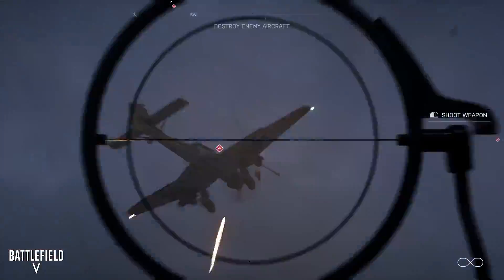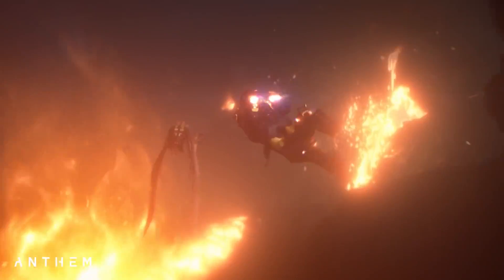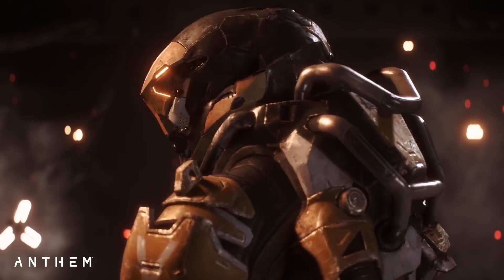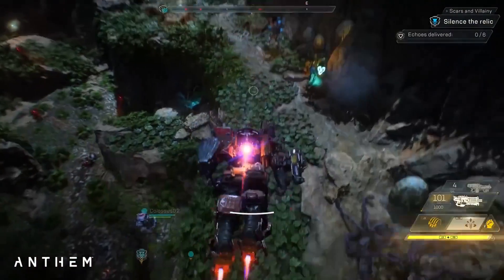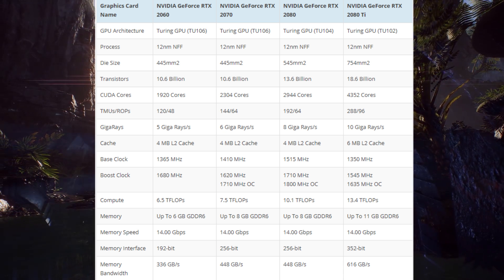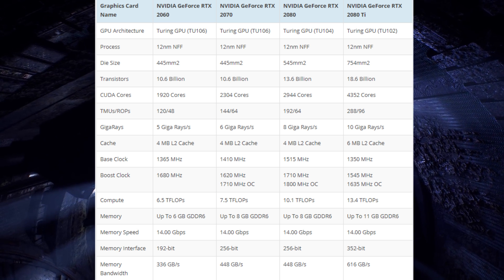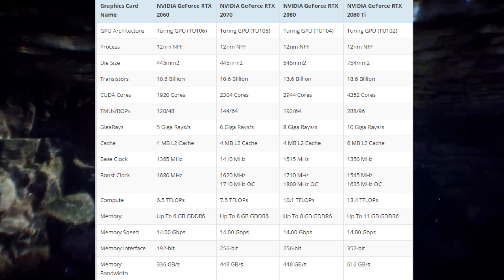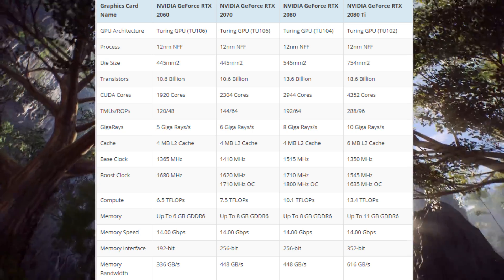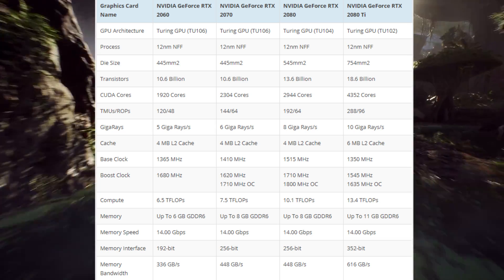Starting off with the specs for the new RTX 2060: it will feature the TU106-300 core, which is slightly undertuned compared to the 2070's TU106 core. It will feature 1920 CUDA cores, 240 tensor cores, 30 RT cores, 120 TMUs, and 48 ROPs. It will also have a base clock of 1365 MHz and a boost clock of 1680 MHz.